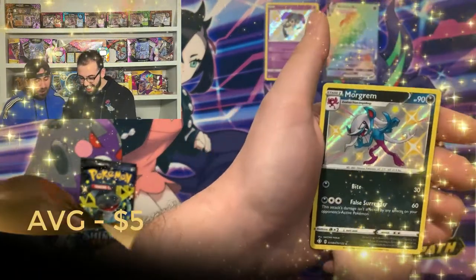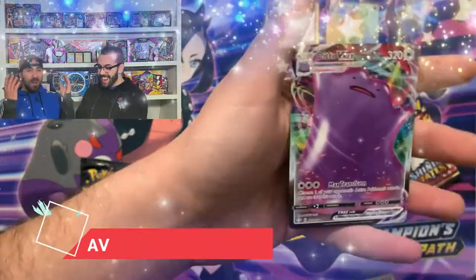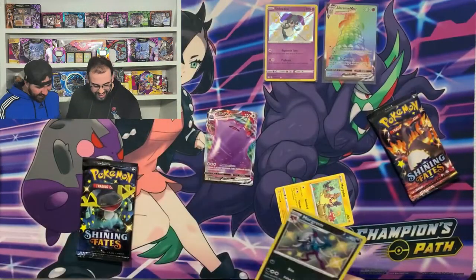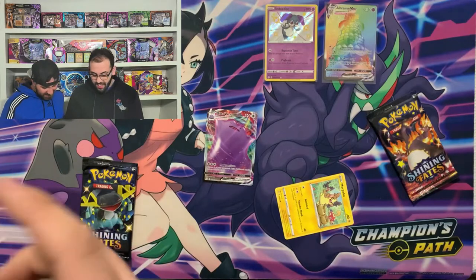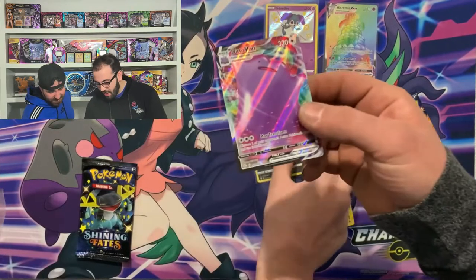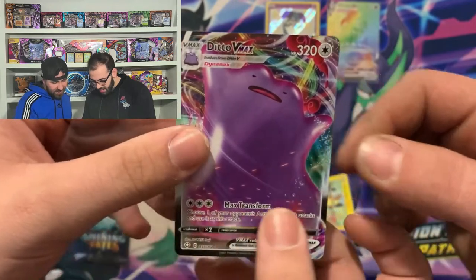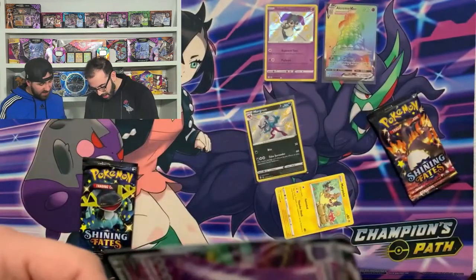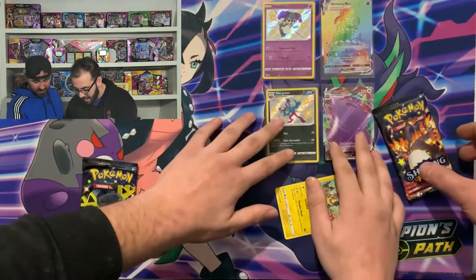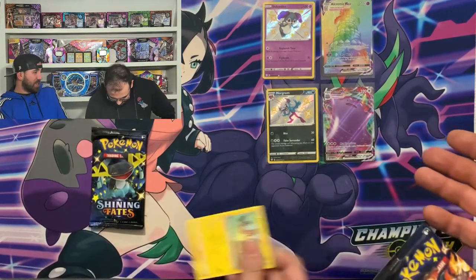Morgrim. And for the last card — oh my God — we got the Zitto! Not the shiny full art, because it would be in this spot, but still — the VMAX full art Zitto. This one definitely has the texture too, guys. These cards are just phenomenal. This set is just so fun to pull, to just open it. Sometimes I can't even speak opening this set. They're so gorgeous.